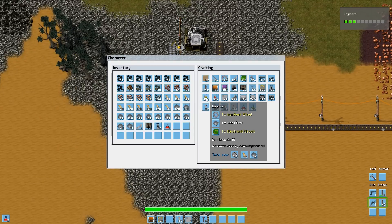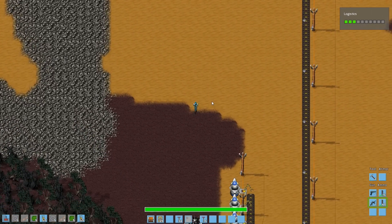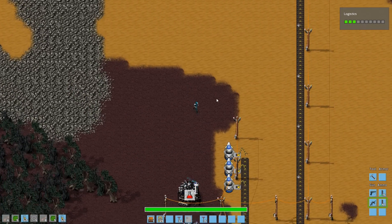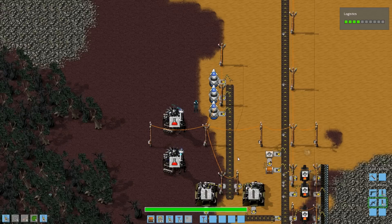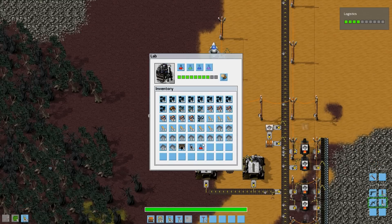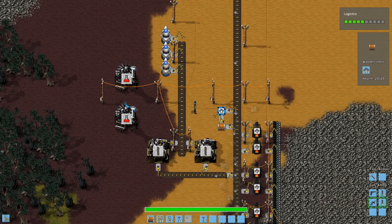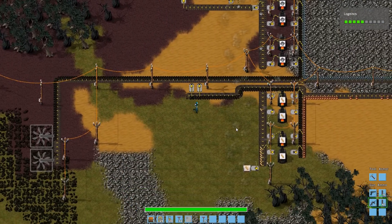I'll also need some inserters. When I research those things, I also have long-handed inserters, which pick up items from not the next tile but one behind it. So I could have another belt running here, and with those long-handed inserters I could pick up from that far-away belt. Those can be used to create very, very, very complex systems, feeding the different production plants.